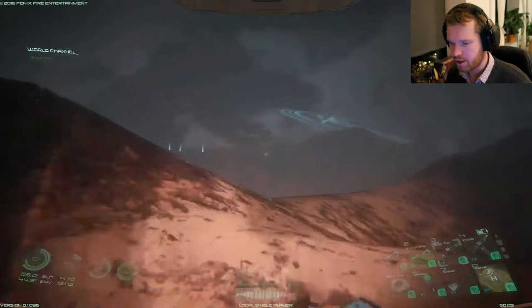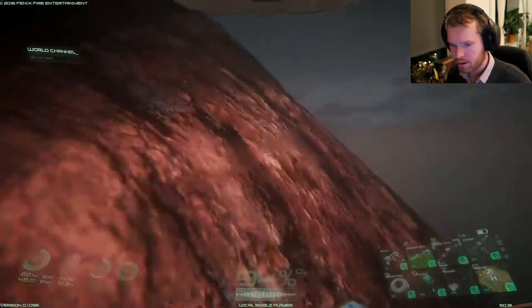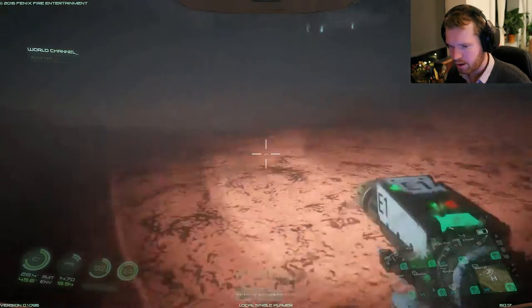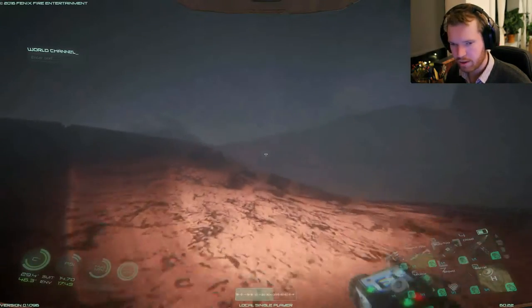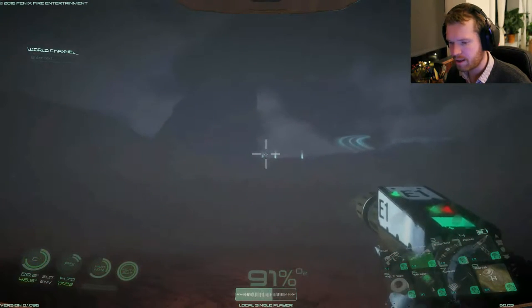Now it's just about running back and enjoying the scenery - whoops, that almost just looked like a sheer drop. It's very foggy today. Luckily you can still use the compass to point you in the right direction, because at some point I actually thought those were the vents close to my base.